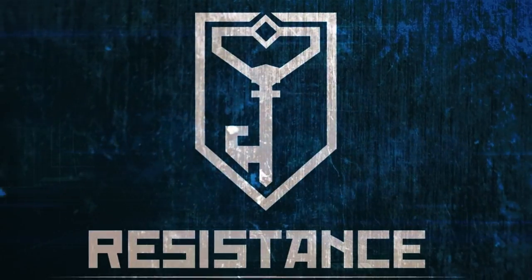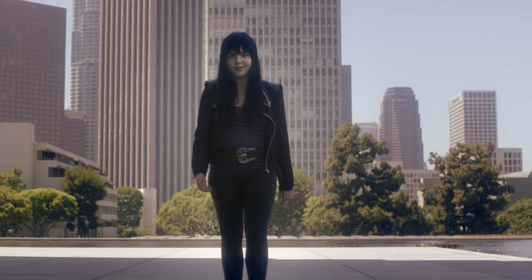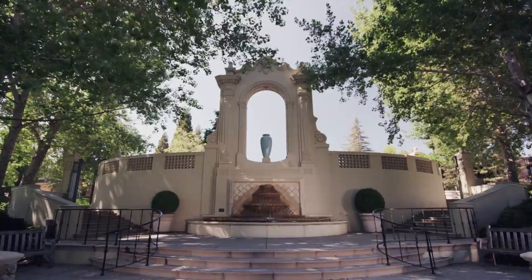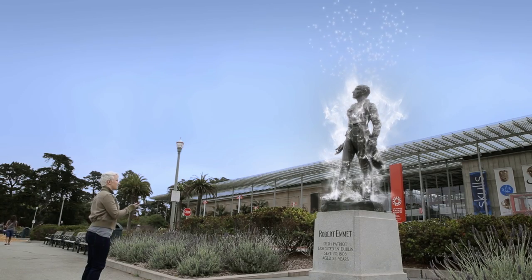You want to capture portals for your team, and there are two teams in Ingress: blue for Resistance, green for Enlightened. Both factions are competing to control the portals. At any given time a portal may be controlled by one of the two factions, or it may be neutral. Neutral portals are grey. I want to turn them blue, the color of Resistance. Other players on the other faction are looking to turn them green, the color of the Enlightened.